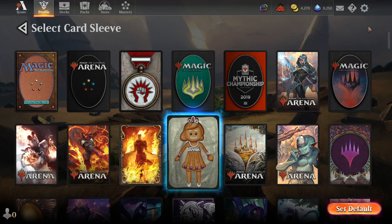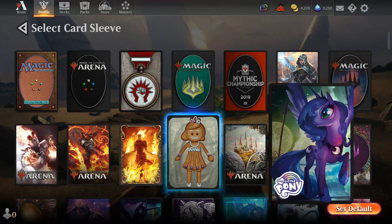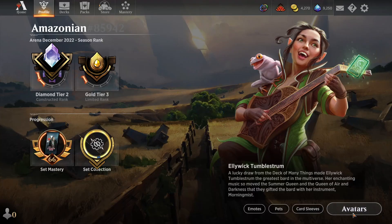To set a sleeve as your default sleeve — meaning it will apply to any decks that don't already have a sleeve set for them — you can just click on it on this page and then click Set Default in the lower right corner.